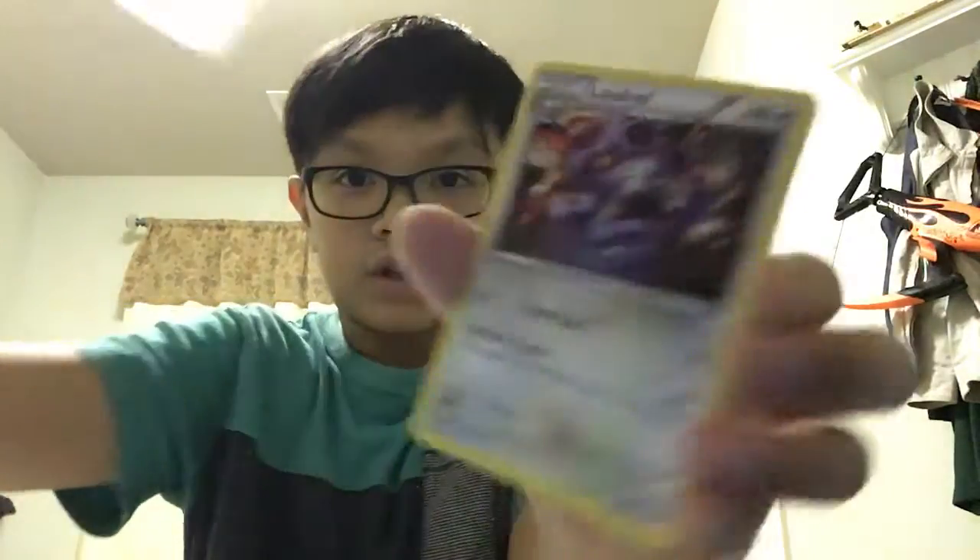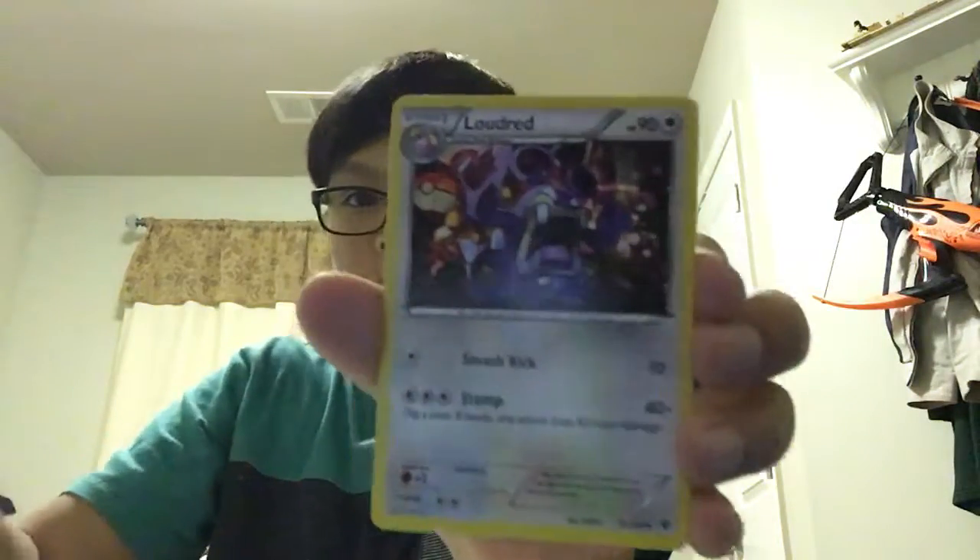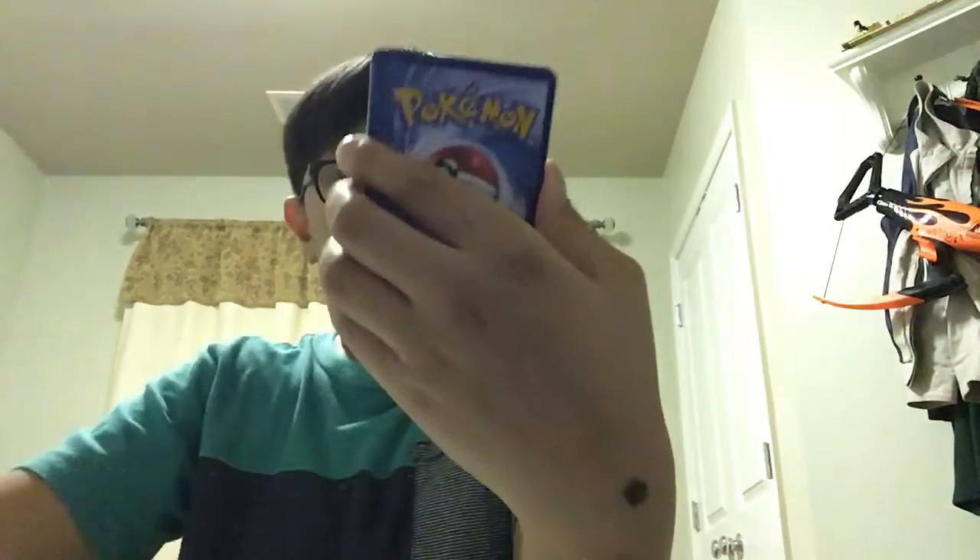Just demolish that pack. White code card — that's actually a good sign. Fletchinder, whatever that is — I can't read it, sorry, because it's reverse. Fairy Drop, Loudred, Vullaby, Riolu. I'm just gonna keep going through these. And we get a Holo Mew — it's pretty cool. I want to get this done really fast.